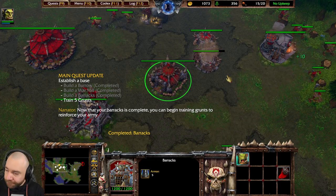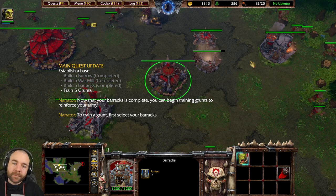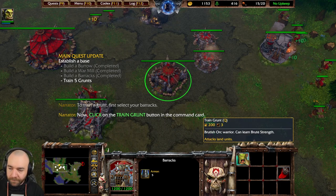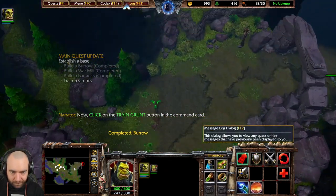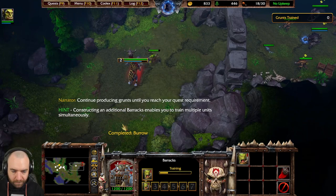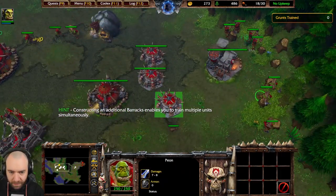Now that your barracks is complete, you can begin training grunts to reinforce your army. To train a grunt, first select your barracks, then click on the train grunt button in the command card. Continue producing grunts until you reach your quest requirement. We need a lot of grunts — that means we need another burrow.